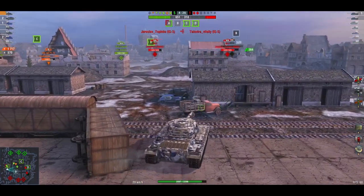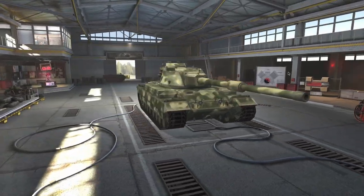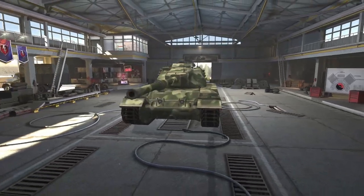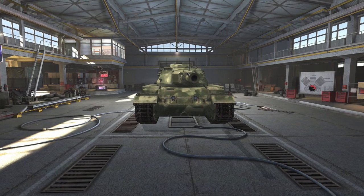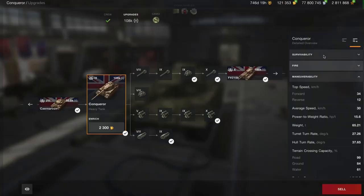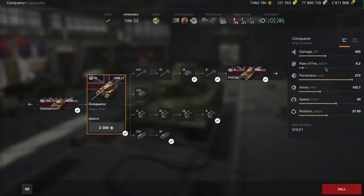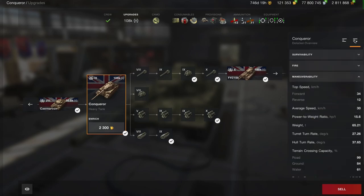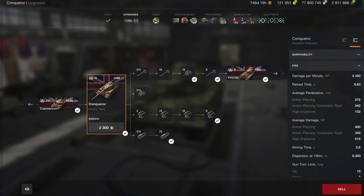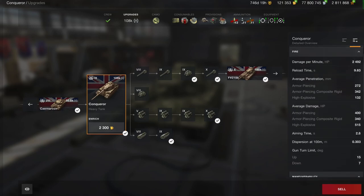So let's get into what this tank is actually all about. It's a beautiful tier 9 heavy. A lot of people argue it's being power crept — I'm not one of those. When you start looking at it, the damage output is pretty good, rate of fire is decent, penetration is very good, armor is okay. Looking at survivability, you've got 2200 odd hit points, the front of the turret and the front of the hull is very good, sides and rear not so much.